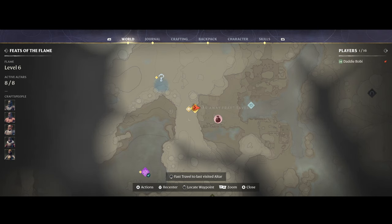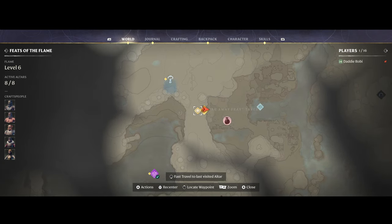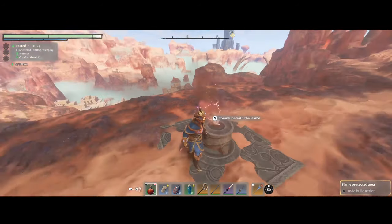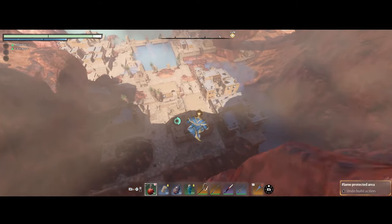From Far Away Fray Tavern you're looking for this town called Brittle Bush. From Brittle Bush there is a natural bridge, and this is where we're going to start farming — down below where I have my custom marker. What I did here is set up a shrine where I can commute into flame, and the town is right below.